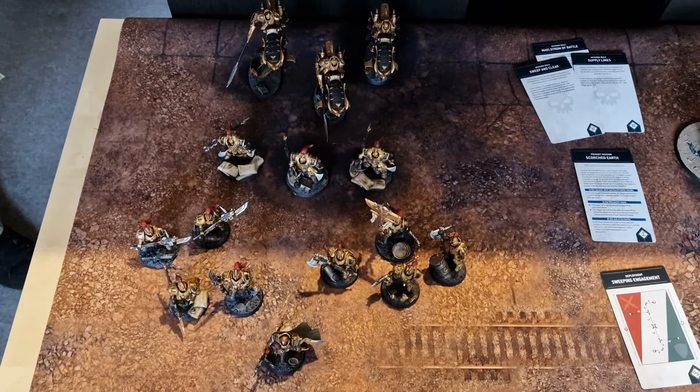We roll to see who goes first — Matt rolled a two, I rolled a one, so Matt goes first. I'm not super upset about that. Matt chooses his secondary: Cleanse and Secure No Man's Land — two or more objective markers in no man's land scores five points. He can also cleanse an objective with a unit eligible to shoot. We'll be back at the end of Matt's movement phase.